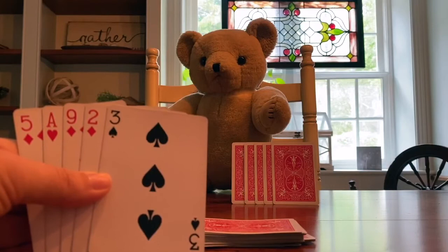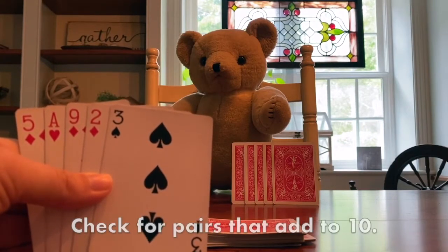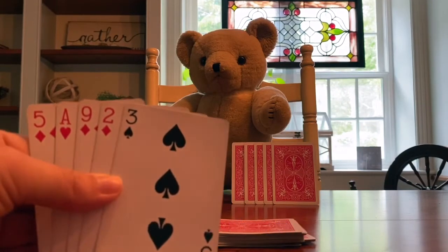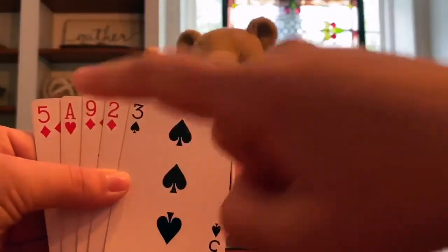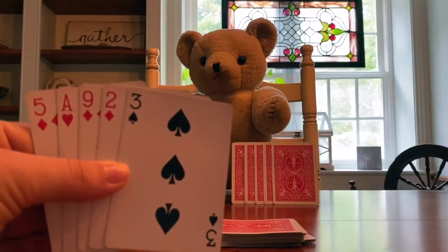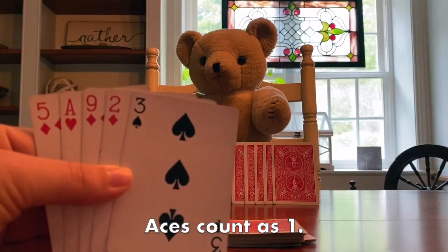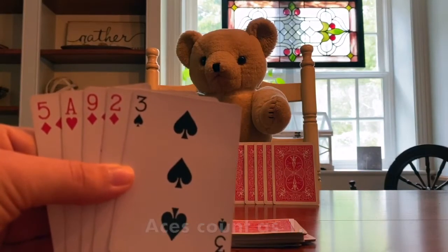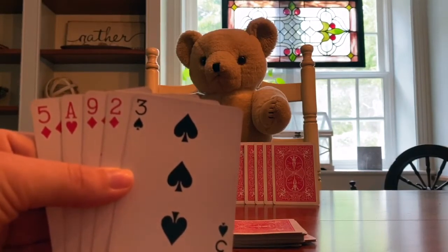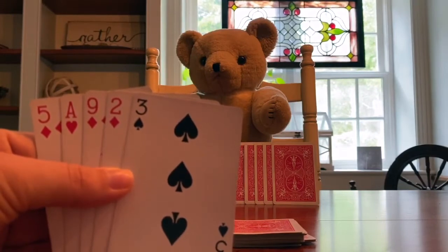Now that we each have our 5 cards, the first thing we need to do is check for any pairs that make 10. You see I have an ace in my hand, and since there isn't a 1 in a deck of cards, the ace can be used as the number 1. So, do you see any pairs that make 10? Two numbers that add up to 10 in my hand?